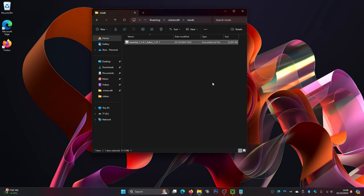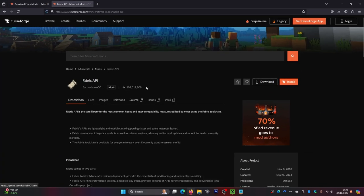Now drag the Essential mod into the mods folder. Also, I almost forgot — we actually need to download the Fabric API as well. I'll leave a link in the description down below to this website.